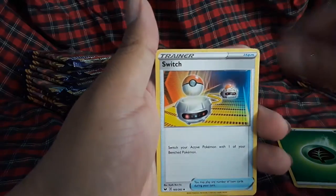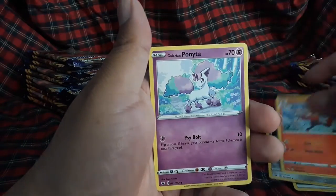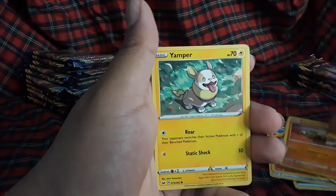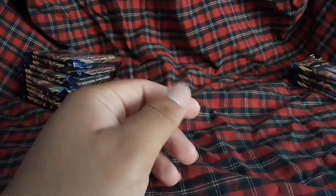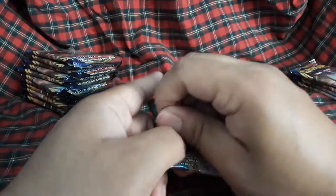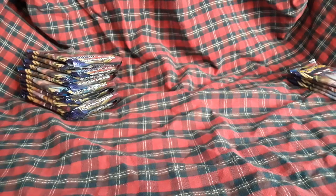Grass energy, Switch, Fairthorn, Raboot, Galarian Ponyta, Cottonee, Scorbunny, Silicobra, Yamper, Rare Candy, Rillaboom holofoil — wait, this is actually a holo! I thought this was a regular rare. That's a pretty good looking holo. Rowlet has like so many shiny variants — a shiny variant in this set, shiny variant in Hidden Fates, shiny variant in Shiny Fates. He has two shiny variants in Hidden Fates and Shiny Fates. I don't know why they keep giving him that.